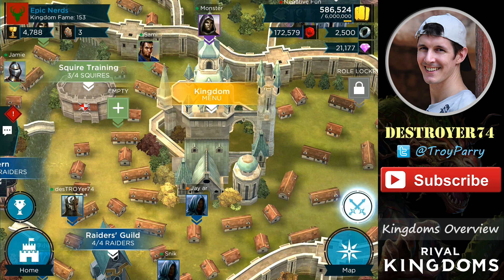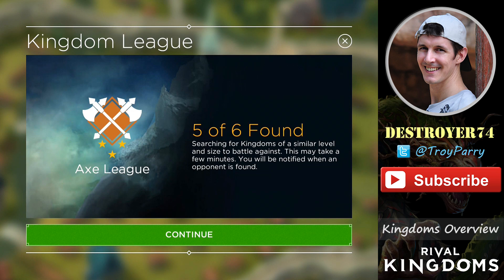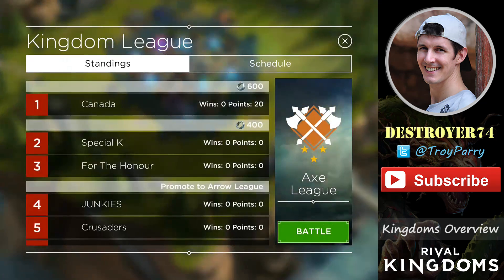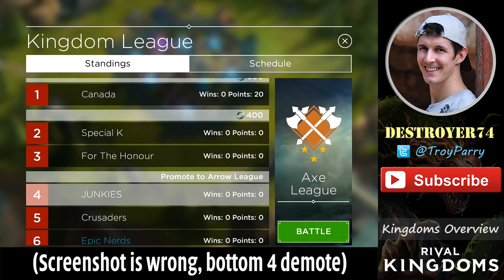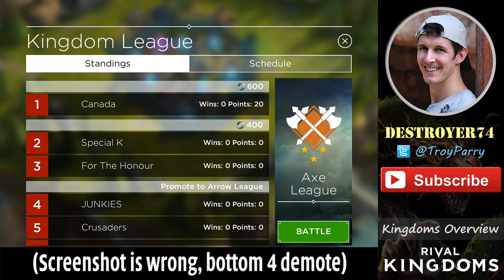If I tap on the War button, you'll see that it's already been declared. It'll be put into a queue, and the war will eventually start once 6 qualifying kingdoms have declared. So we finally got a matchup, and here you can see the standings which show the 6 kingdoms that are in this war. The top prize is 600 rings, the next 2 kingdoms will win 400 rings, and number 4 will actually win 200 rings. Only the top 2 kingdoms will remain in Axe League, and the bottom 4 will be demoted to Arrow League.